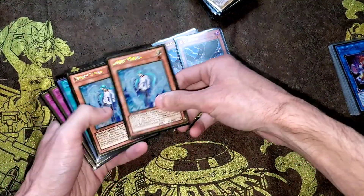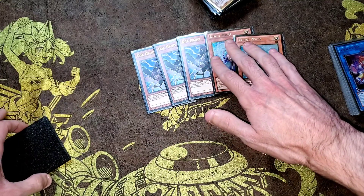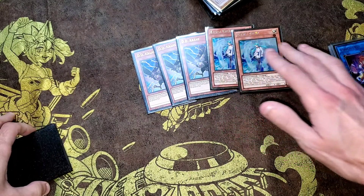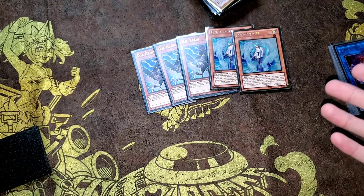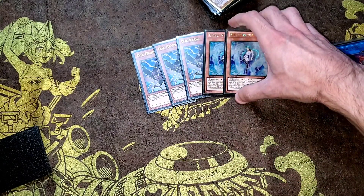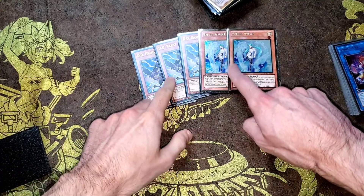Three DD Crow and two Valor. DD Crow is obviously a big card right now — stops Math Mech's Superfactorial to get the Diameter, interrupts that, and can interrupt their link plays. Valor is just overall a good card — stops Kitkalos, stops any Sprite plays before they really kick off. And the best part about these is that they aren't limited to just once per turn — they are chainable back to back. If somebody were to Call By one, you could chain the other and get the effect through.